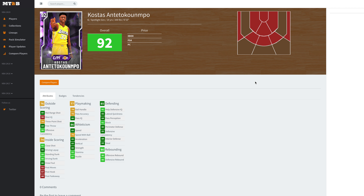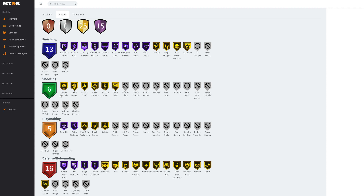Overall, just a solid card stats-wise, but I don't see him being anything spectacular. At this stage in the game, if a card's not spectacular, even if it's an amethyst, there's no real use for them. He's got quick first step, which is a solid badge, and quick draw makes him kind of usable. Defensively, he's got gold clamps and rim protector. I think there might be hype around him because he's Giannis' brother, but that's really it.